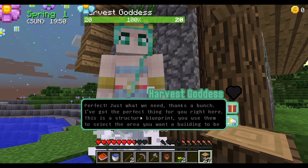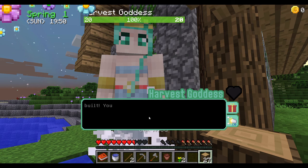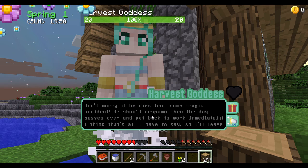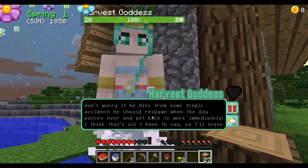This is a structure blueprint. You use this to select an area you want to have built. You'll see a ghost image of a building when you have it selected. Once you've found a spot, simply right-click. If you have the materials, he'll appear and get started working on the building right away. You'll have to wait a little while for him to be done. Take note you can queue up buildings, but only one can be built at a time. And don't worry if he dies from a tragic accident — he'll respawn when the day passes and get working immediately.